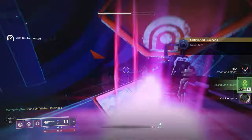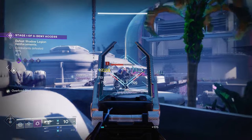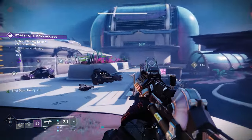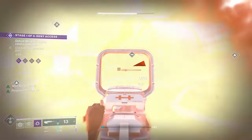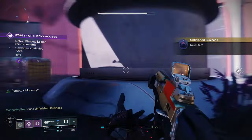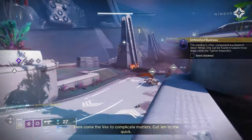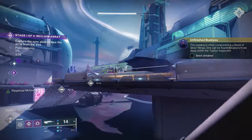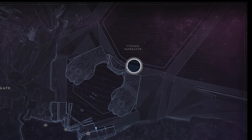This will trigger the next step of the quest, where you'll have to create chaos in Ahimsa Park. What this means is that you need to kill roughly 100 Cabal enemies in the Ahimsa Park region of Neomuna. Using your abilities to kill them will earn you extra progress. Afterwards, you'll be instructed to find a Seed of Silver Wings, which is located within the Typhon Imperator — a location in the northeastern part of Neomuna.